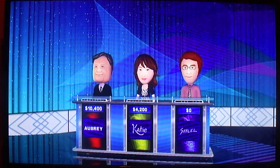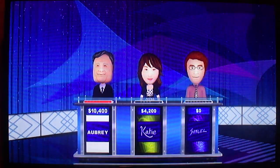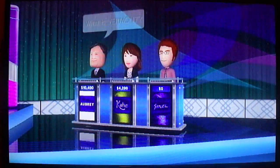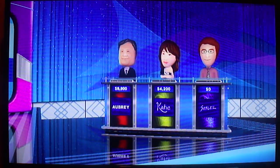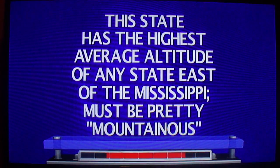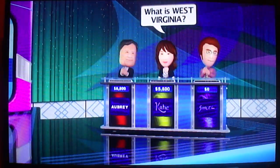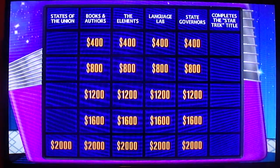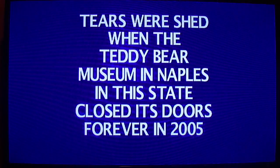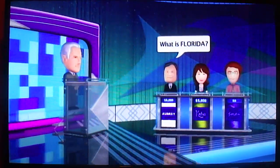States of the Union for $1,600. Player 1. This state has the highest average altitude of any state east of the Mississippi. Must be pretty mountainous. East of the Mississippi? I'll say what's Vermont. Sorry, that's wrong. Anyone else? Player 2: West Virginia? Yes. You get to pick again, Player 2. Tears were shed when the Teddy Bear Museum in Naples in this state closed its doors forever in 2005. Naples — I think it's in Florida. What's Florida? Right you are.